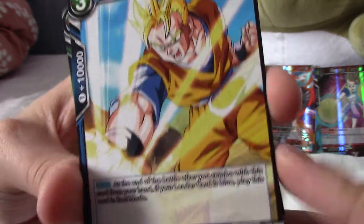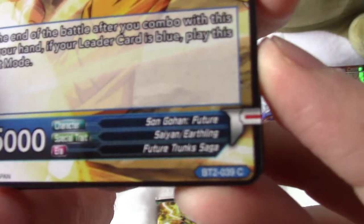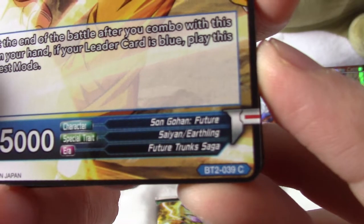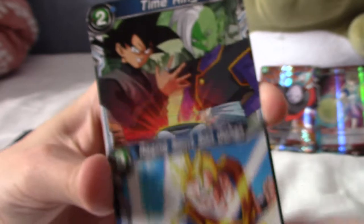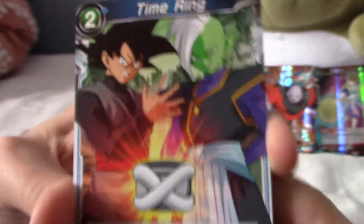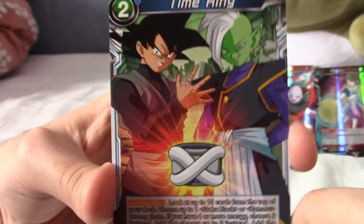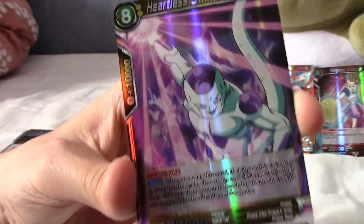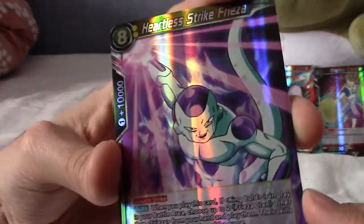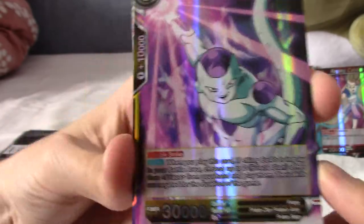This is Raging Spirit Son Gohan in his Super Saiyan form — assuming that's Future Gohan. This is the Future Trunks saga, while he still has an arm. Will the next one be the rare? I got the Time Ring again — I got that one earlier. Heartless Strike Freeza. I threw a joke about Betty in the freezer.